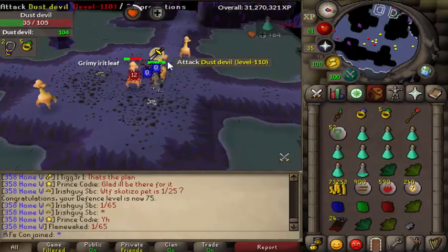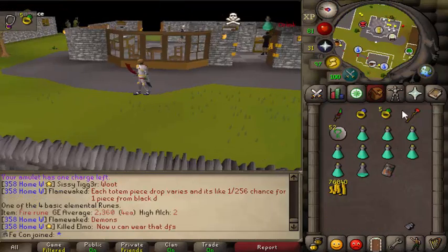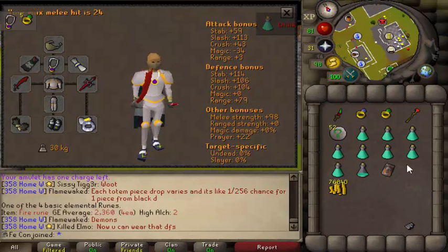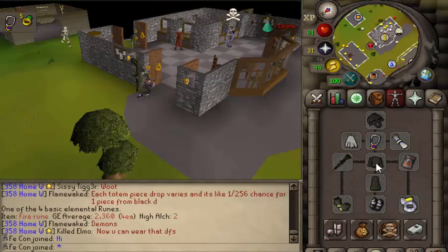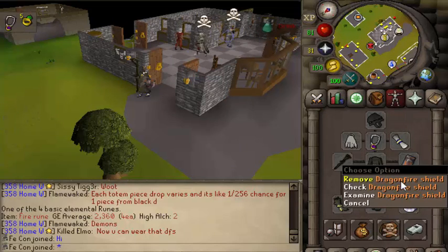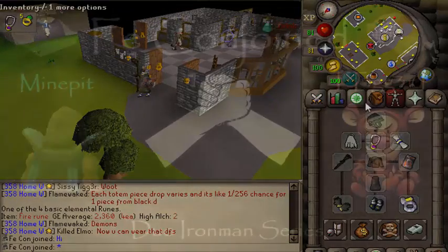Let's go get the DFS and finally try it on. Never tried this on this account before — I didn't even think we were gonna get one but we finally have. Oh, that looks so fucking sexy. Alright guys, I hope you enjoyed this video. It took a long time to come out I know, but we got some fucking gains. Now we're gonna work on 85 crafting for the Fury. I'm gonna get a fire cape — I had to go charge it. Hopefully next video you'll see Fury and Fire Cape.